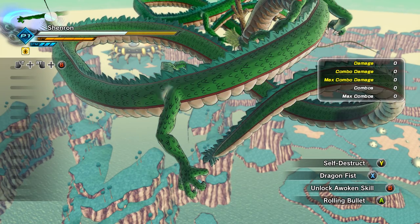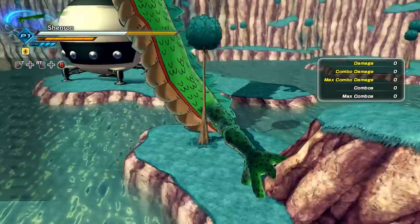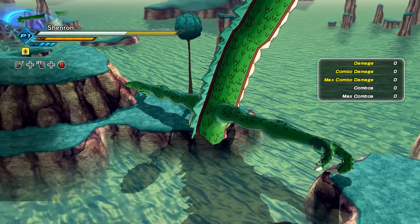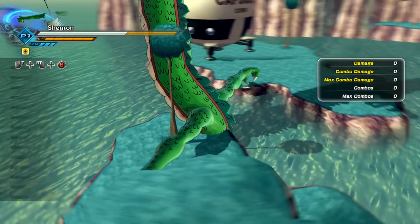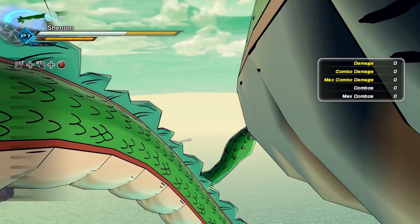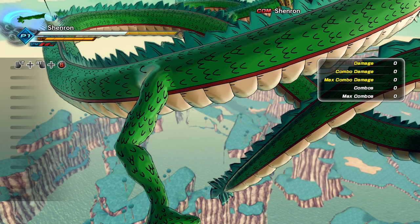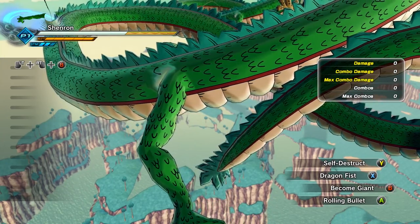It actually tried! His head is sticking in the ground, his arms are out — he's doing like an ostrich thing. We can't really do anything. Let's try a Rolling Bullet. Whoa, what just happened? Our stamina got broken because we're in the ground. That was crazy. Let's try a Rolling Bullet — as soon as we lock on Shenron, we're gone.